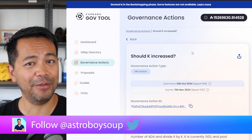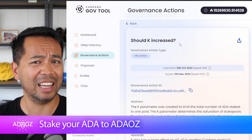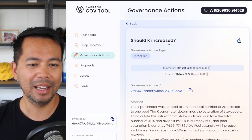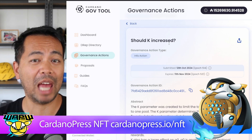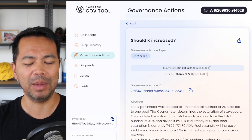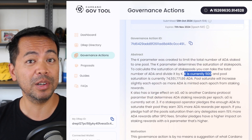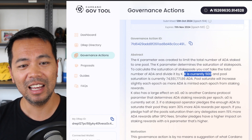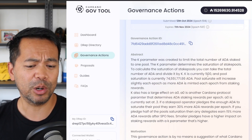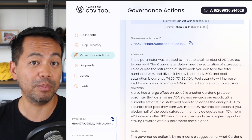We also have another governance info action open for voting at the moment, and this is a litmus test to see if the K parameter should be increased. This K parameter defines how many stake pools in the Cardano ecosystem can mint blocks. Currently K is set to 500, and doubling this to 1,000 — which I believe is the requested amount — will allow a lot more pools to mint blocks in the ecosystem.